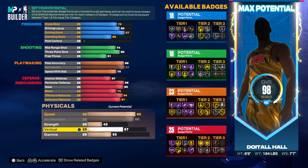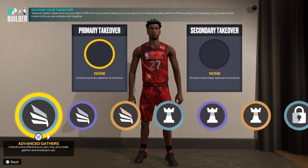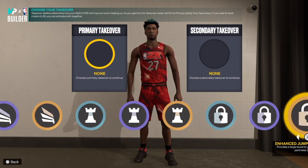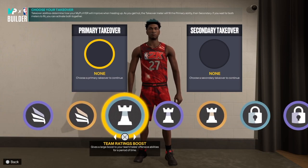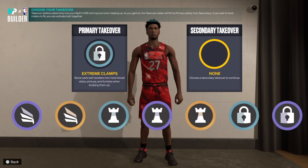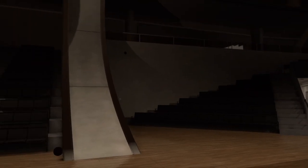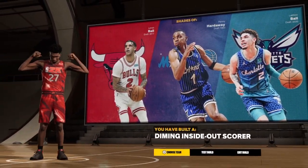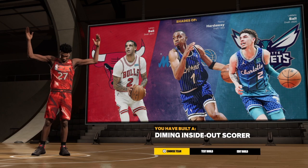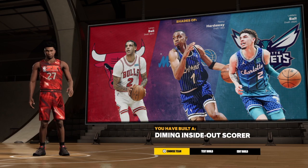For speed we're going to take that to 82, acceleration to 80, strength leave it there, vertical 75, and the rest goes into stamina. For takeovers — you are a diamond inside-out score, so we've got finishing, playmaking, perimeter defense, and rebounding as options. Choose what you want — I thought we'd have a sharpshooting takeover but it is what it is. We've got comparisons to Alonzo Mourning, Penny Hardaway, and Carmelo Anthony. The build name is Diamond Inside-Out Score — make sure you like this video, share it, subscribe to the channel. Love those that love you and I'm out.